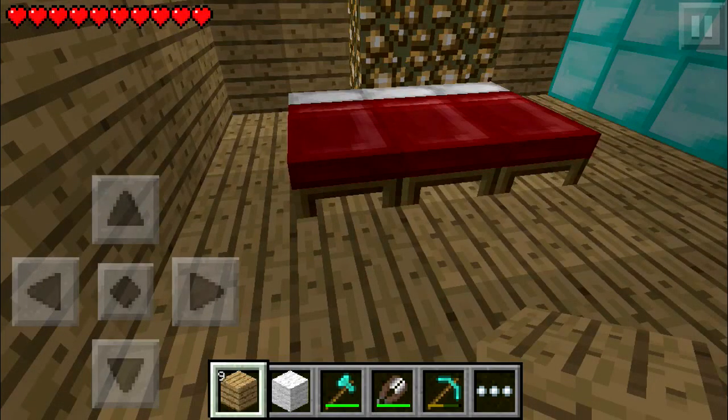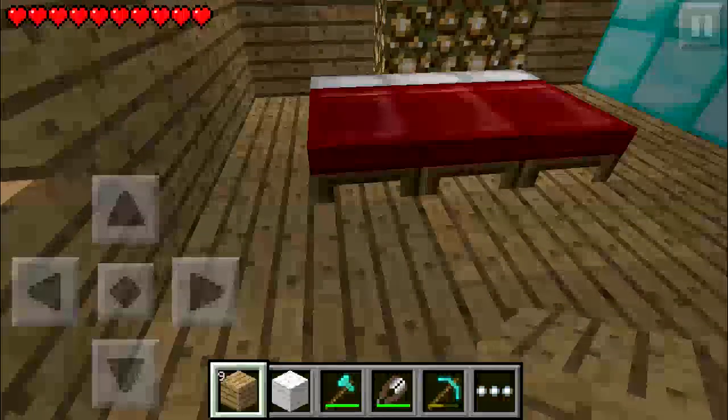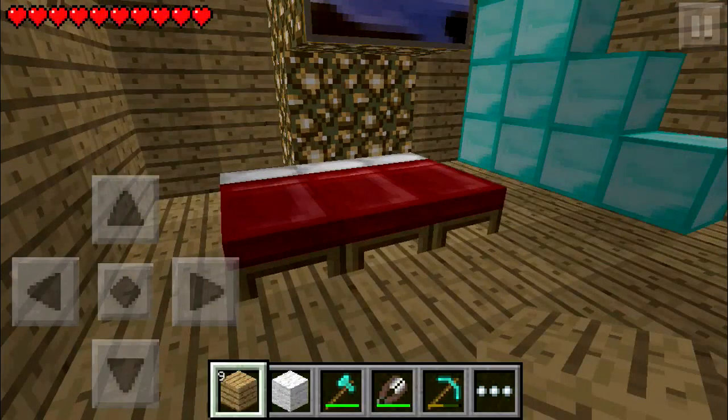Wherever you put your bed, that makes it your respawn place — meaning if you die, you're always going to end up in this place. Pretty good thing, and really useful for Minecraft Pocket Edition because you keep dying in survival mode.